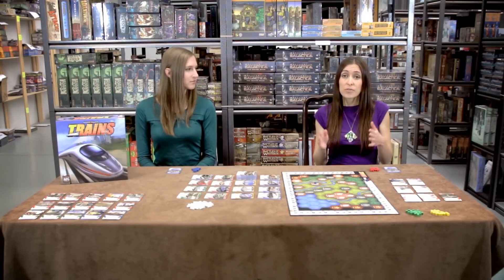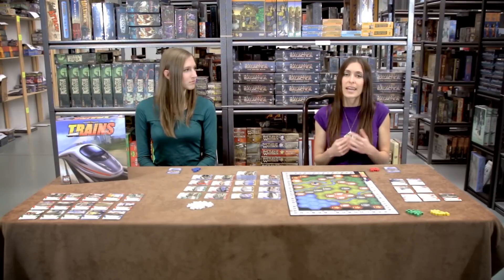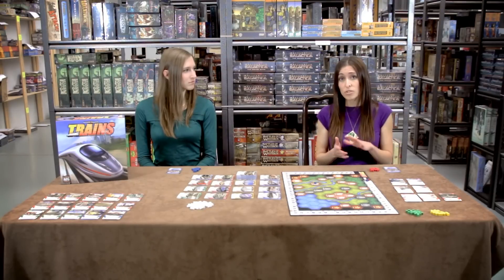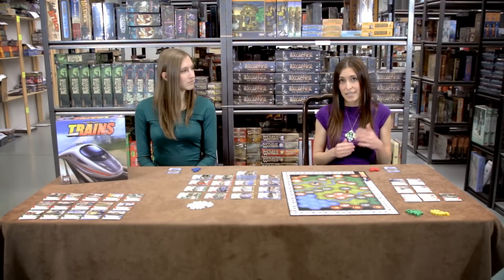The game ends when four of the stacks of cards in the supply are empty — this doesn't include the waste stack. It also ends when one player runs out of rail tokens, or when the station tokens run out. At the end of the game, players add up victory points from gold cards in their deck. They also get two to eight victory points for every rail token on a city, depending on how many stations are there, and victory points for every remote location with a rail, with the value listed on the space. The player with the most victory points wins.